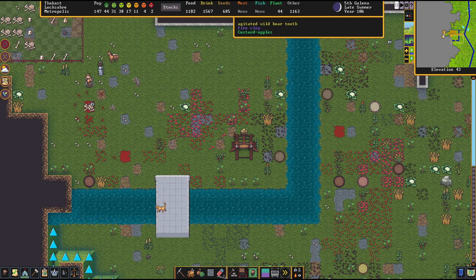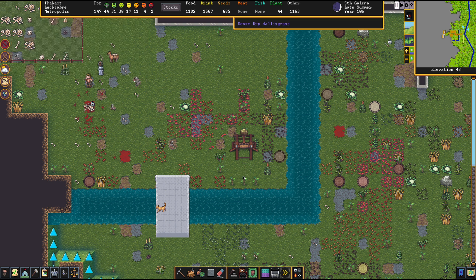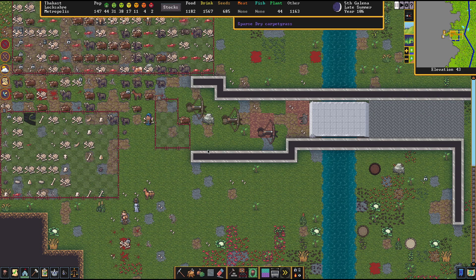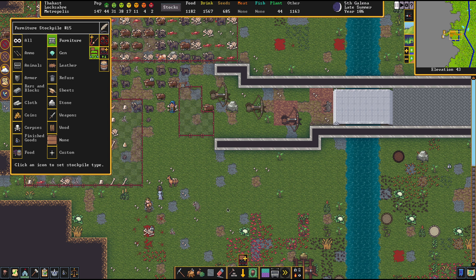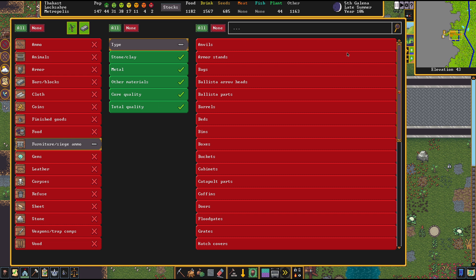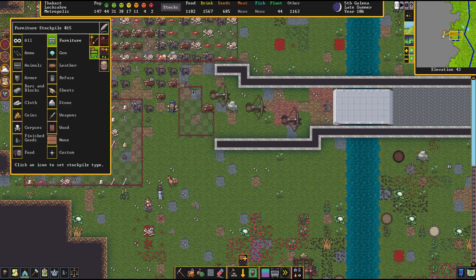These weapons can fire through fortifications, so you can and should build your siege weapons so operators can fire through fortifications — this gives them cover and blocks enemies. You will find the ammo for ballistas in the furniture area under siege ammo, where you can configure stockpiles. I highly recommend making a stack of ammo in the vicinity of your ballistas.